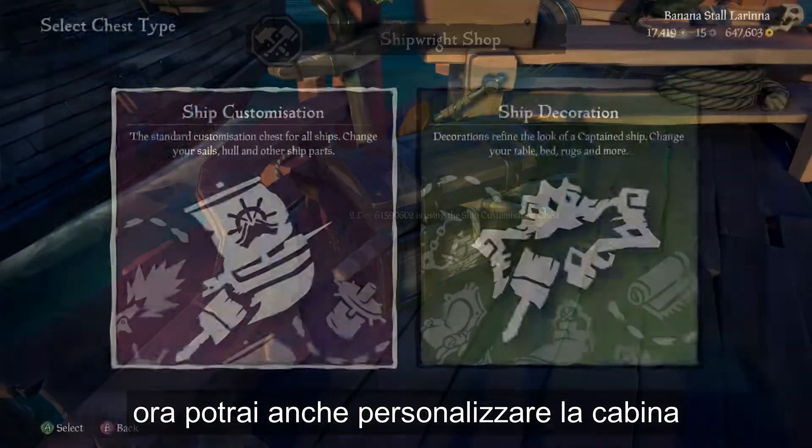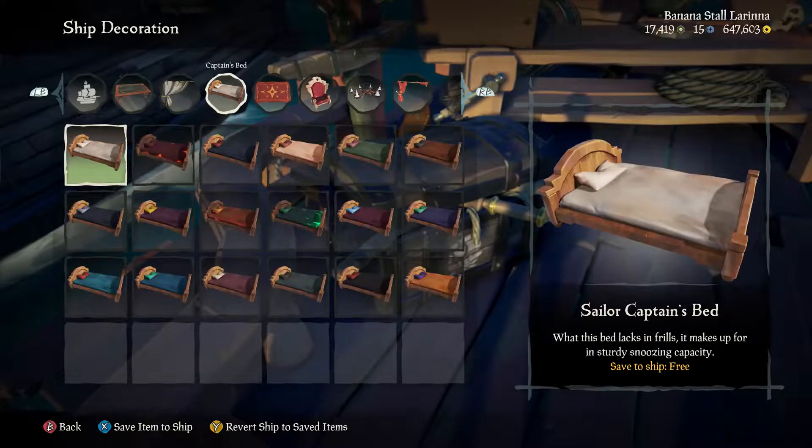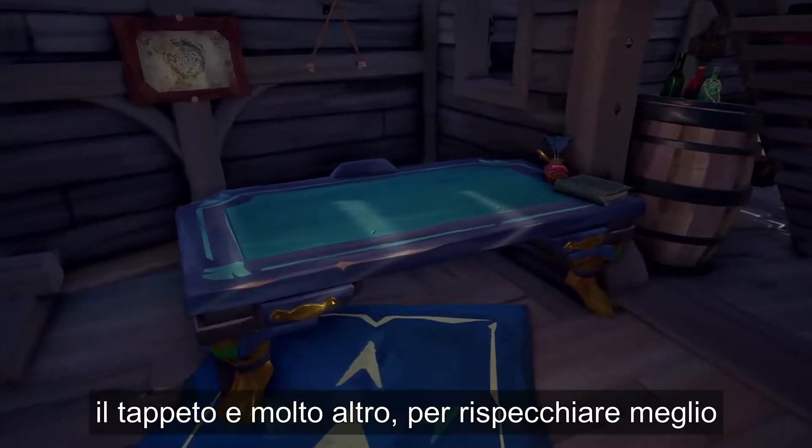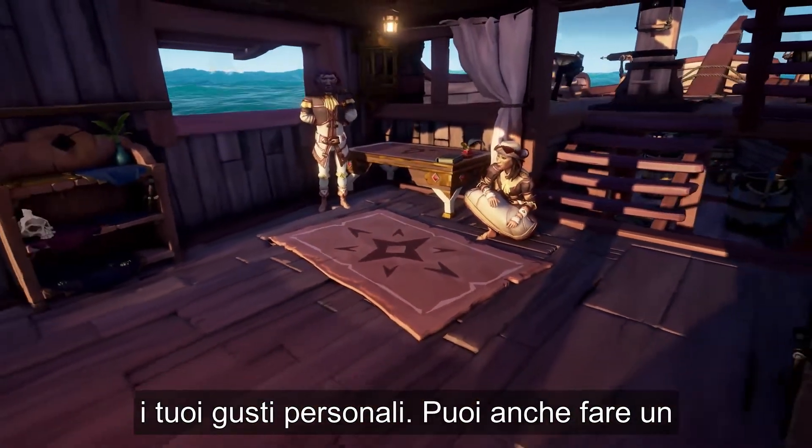You can also now customize the Captain's Cabin across all ship types. Change up the chair, table, the rug and much more to better reflect your individual tastes.